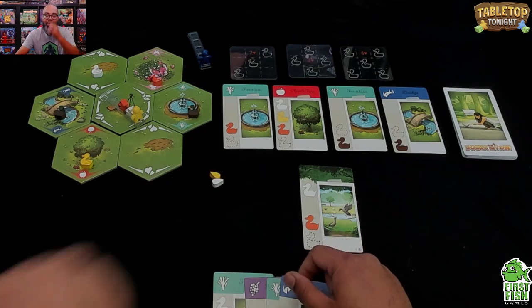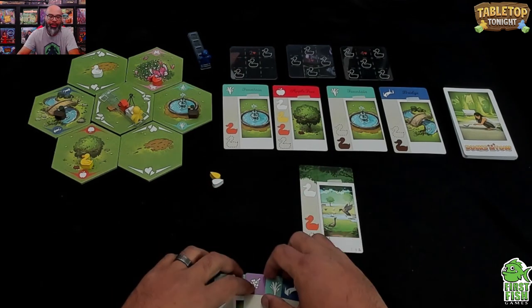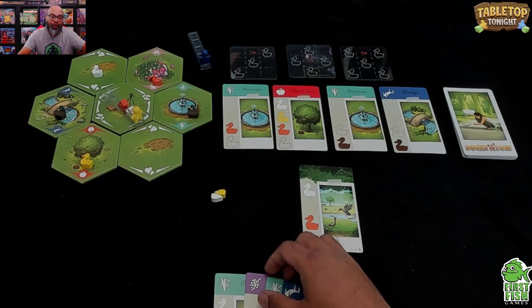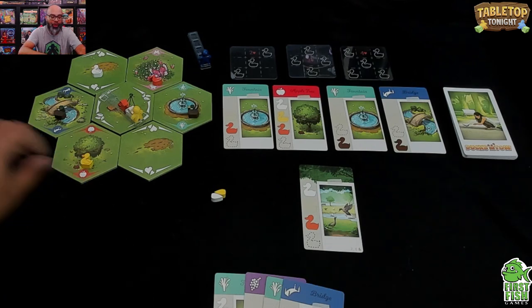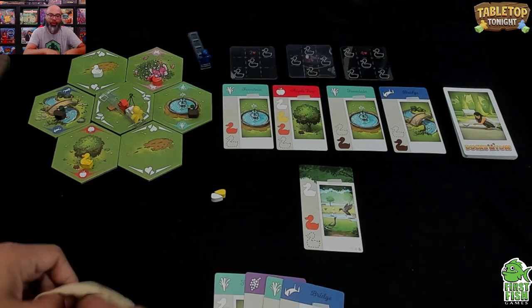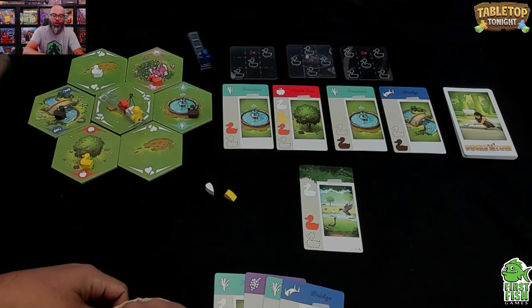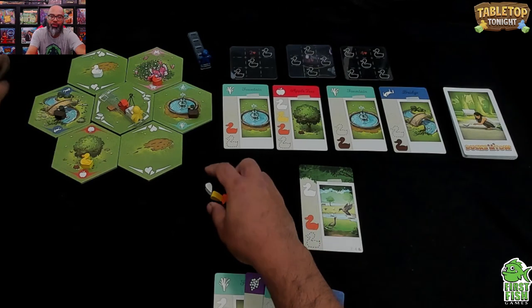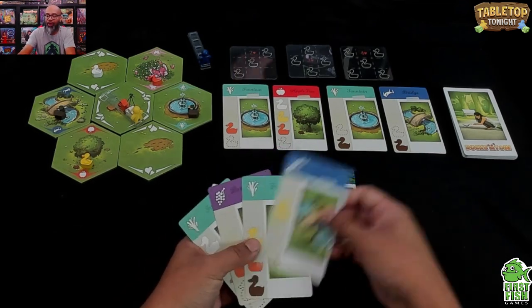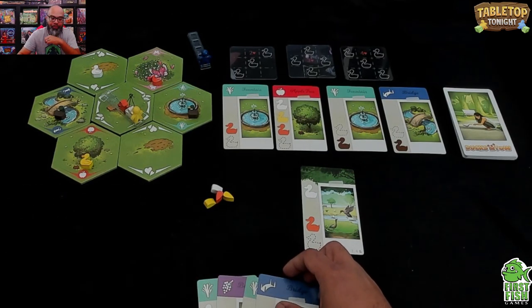Now it's cleanup time at the end of the round. We disperse ducks — we'll cover that when we get there. Then replenish food: you may discard food and draw back up to four from the food bag. I'll draw two — got orange and yellow. Finally, replenish location cards: if you have fewer than four in hand, draw until you have four.